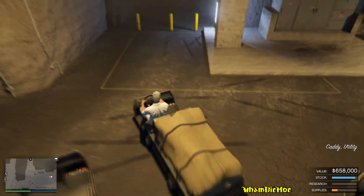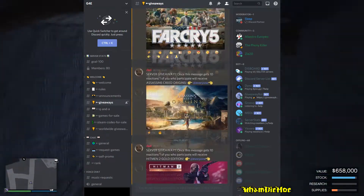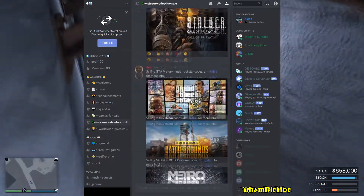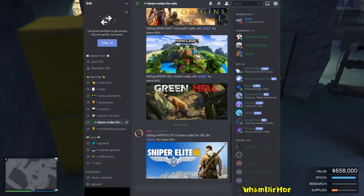Before we go on, you might want to check out my sponsor g4e. They do weekly giveaways and offer the newest games with up to 90% off. The link to their Discord server is in the description below if you want to check it out.